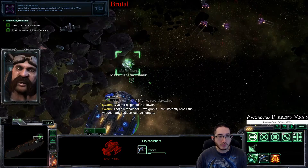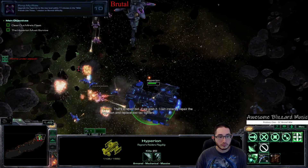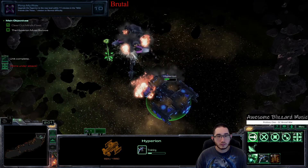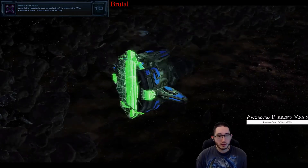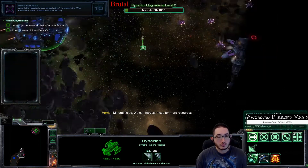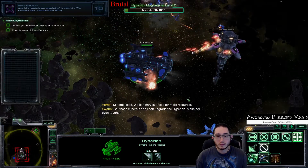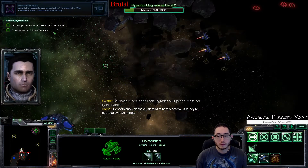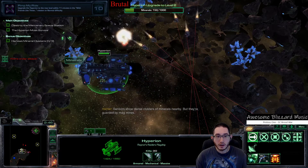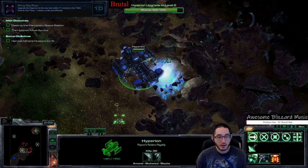This is a repair bot — use it to repair the Hyperion. Take out that, and now I get access to the base and minerals, the objective of the achievement of course. Then I can upgrade the Hyperion, make her even tougher. Sensors show dense clusters of minerals nearby — they're guarded by Magmines. Magmines are not a huge threat; they make a line to show where they're going to fire, so just move out of the way.